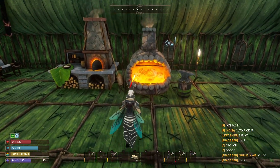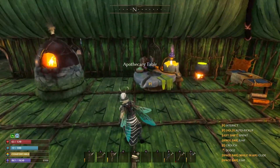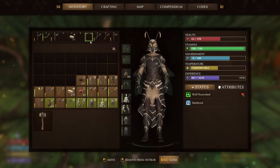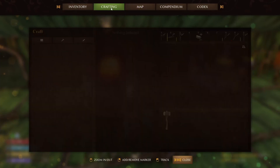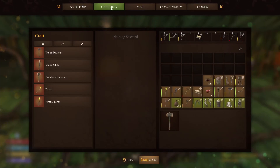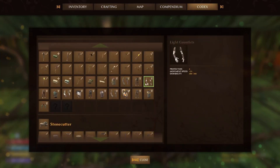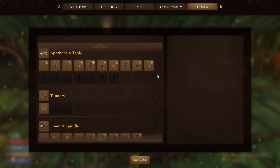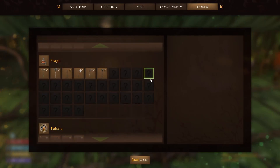We did manage to get some upgrades, so we're going to be utilizing these new things. We're into the Metal Age, which means despite us getting this new gear, we will most likely be upgrading it even further. There's a lot to do — every time we unlock something new, we just find more and more.